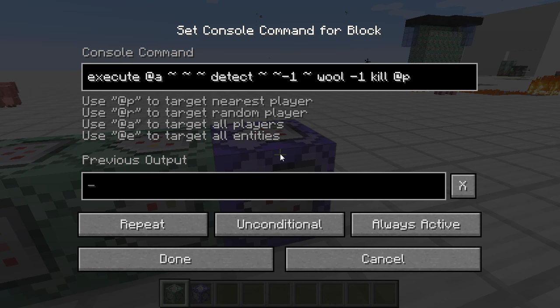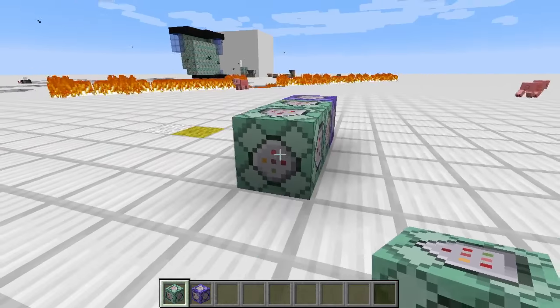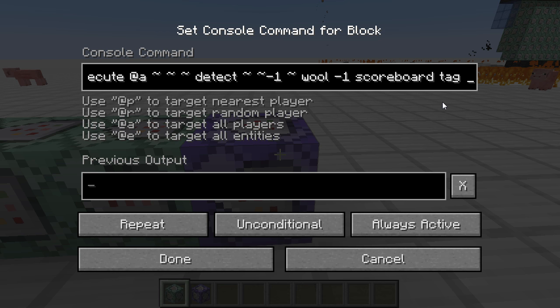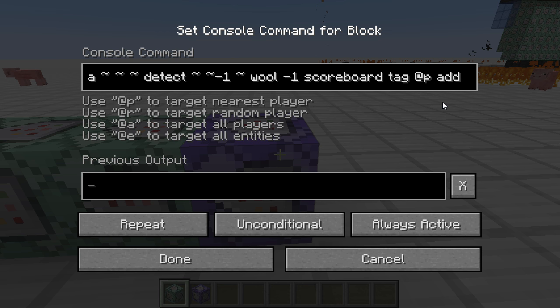meg szólaljon meg egy zene, meg nem tudom még mit kapjon, hanem én úgy futtatnám le, hogy megjelölöm a játékost. Tehát itt nem megölöm a játékost, hanem azt mondom neki, hogy scoreboard tag kukac-p – természetesen a legközelebbi játékos, még mindig saját maga –, add, és valamilyen tag, valamilyen szöveget lehet megadni. Tervezem, hogy erről a scoreboard tagről is csinálok majd tutoriált.